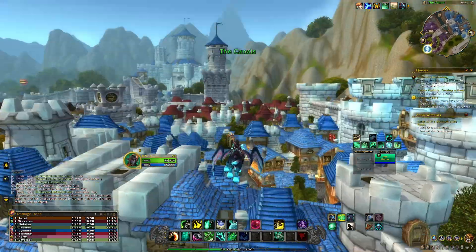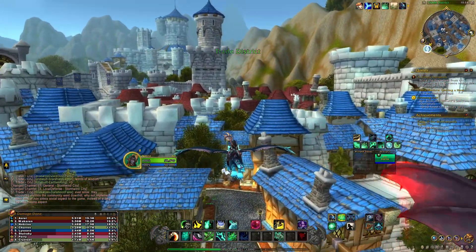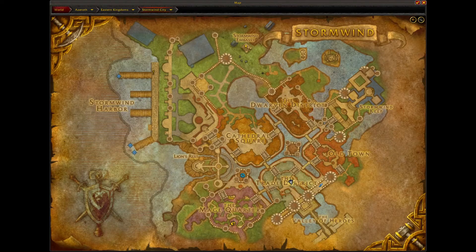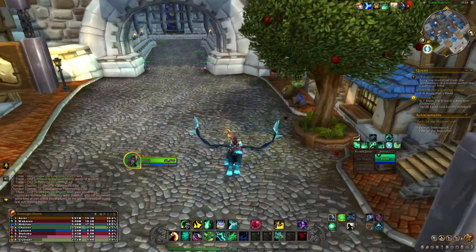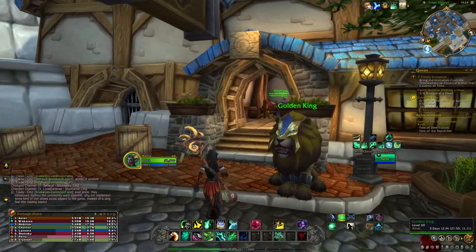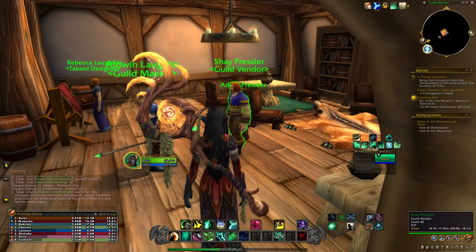I'm going to start us off in Stormwind here and we're going to head to a guild vendor. The guild vendor is going to be located right around here in the trade district. You'll end up finding Golden Lion sitting out front. You want to go ahead and head on inside and there will be a vendor there that is called a guild vendor.